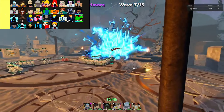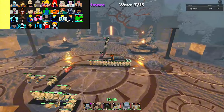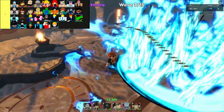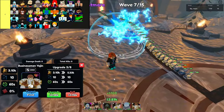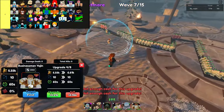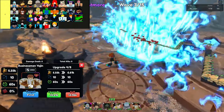In the realm of Anime Last Stand, units categorized in the C tier occupy a precarious position on the battlefield. While they occasionally demonstrate flashes of effectiveness, their reliability wanes in critical scenarios, particularly in later stages of defense games. These units demand strategic finesse and precise synergy with teammates to maximize their potential impact.